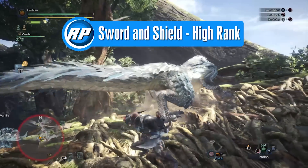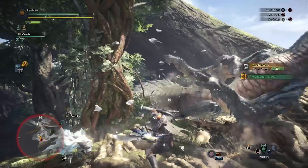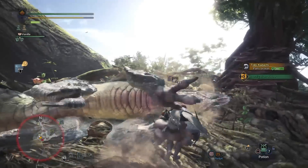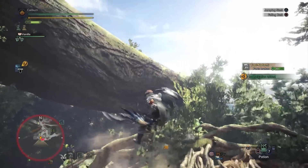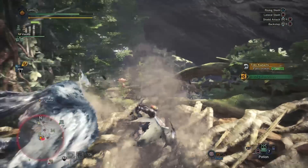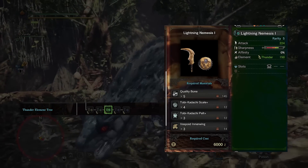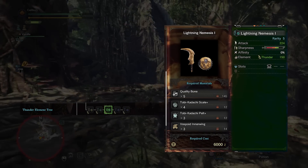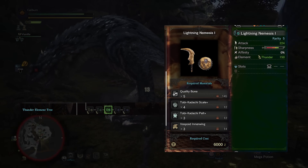Our immediate goal in high rank is a weapon upgrade to compensate for the increased monster health, with a long-term goal of bringing our sharpness to the next level. You have a lot of options once you hit high rank with sword and shield. You'll want to upgrade your three elemental swords by farming the high rank versions of those monsters. Start with Tobi-Kadachi. Upgrade your Thunder Edge II into Lightning Nemesis I by using five Quality Bone, four Tobi-Kadachi Scale Plus, three Tobi-Kadachi Pelt Plus, and three Vespoid Inner Wing.